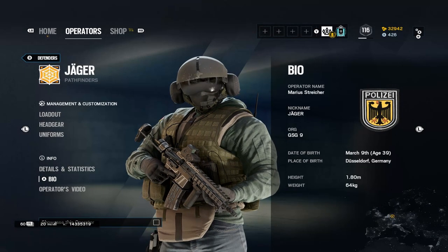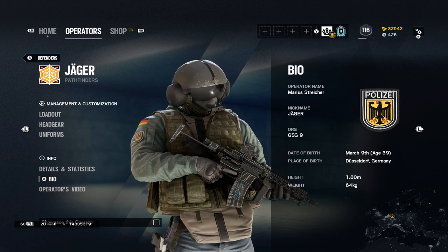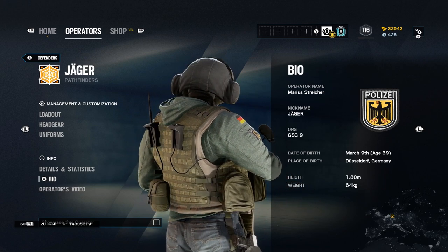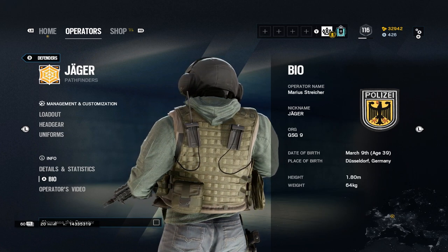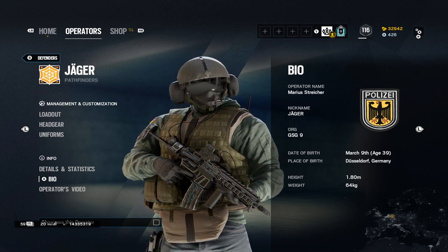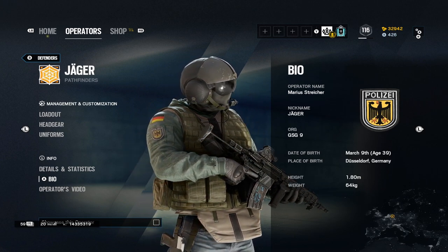Today we are breaking down Jaeger, aka Marius Streicher. Jaeger is a part of the GSG9 CTU. He's a two-speed, two-armor operator with a solid weapon choice and gadget. This will allow you to either anchor on sight or roam — the choice is up to you.